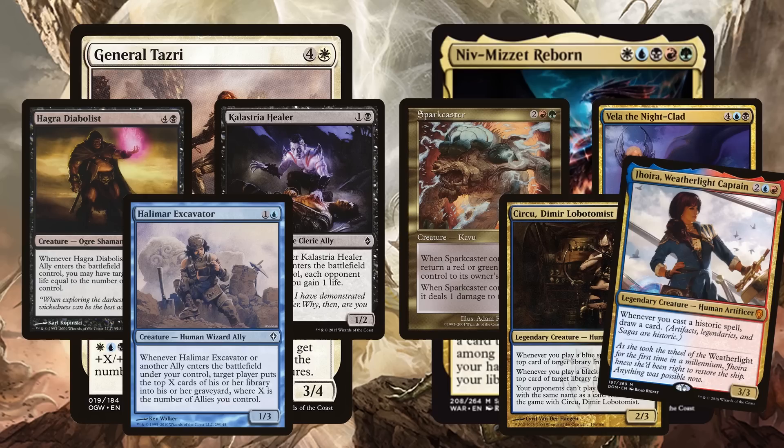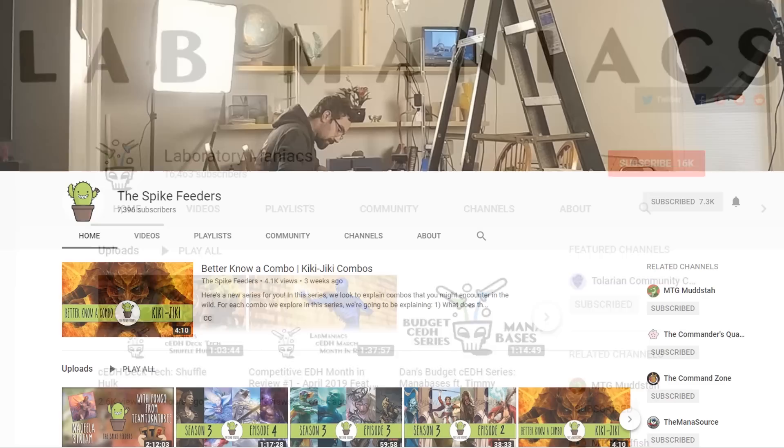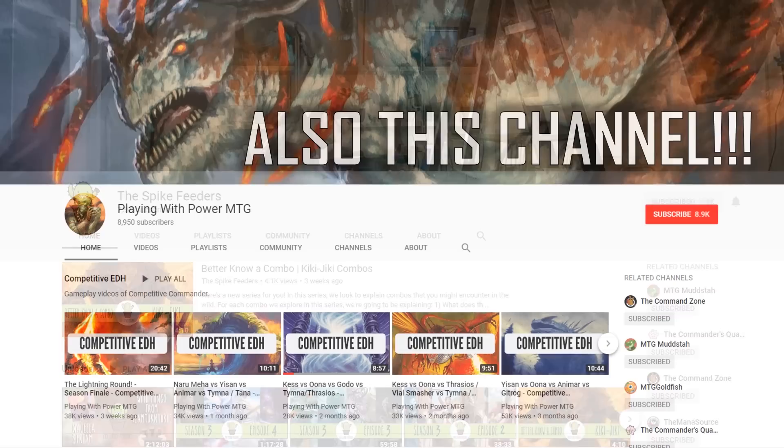Niv-Mizzet might be a little more resilient because it lets you use any kind of creature and isn't just relying on the ally subtype. I'll have links in the description — one to a General Tazri list by Shaper Savant that the cEDH community points to as a prime example of Food Chain Tazri, and my own Niv-Mizzet Reborn cEDH deck. Check out the Lab Maniacs and Spike Feeders for more cEDH content.